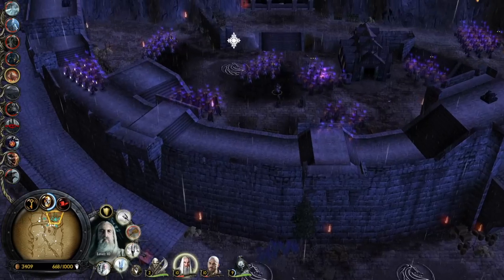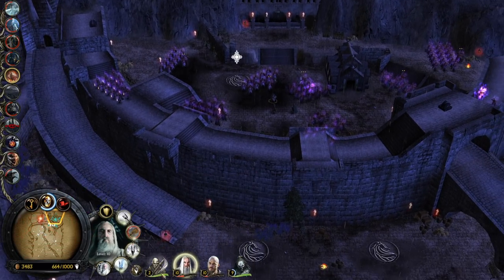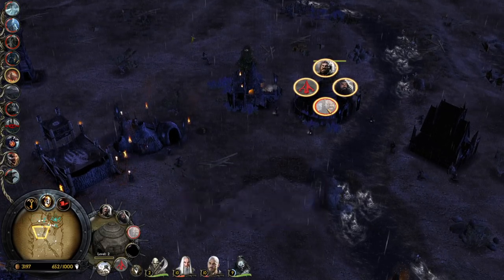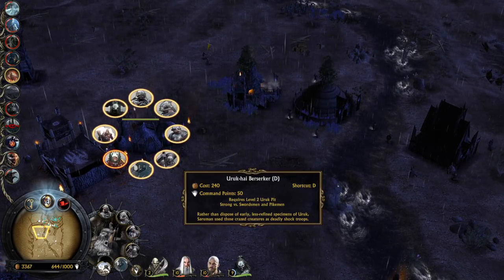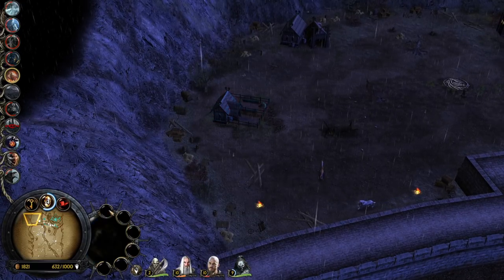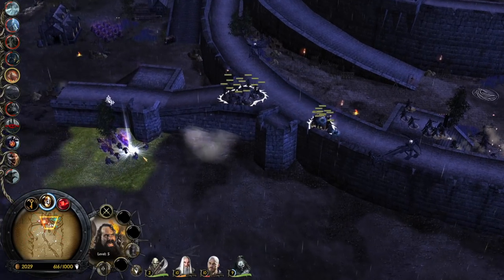I want to steal the enemy units but can I get there? Everything is on cooldown from the spellbook too. Let's get some more extra wargs and more crossbowmen. Let's use the berserkers to actually kill stuff inside the Deeping Wall.